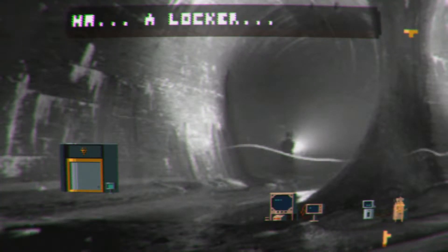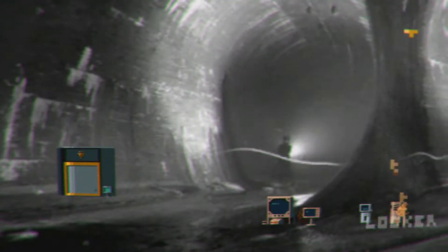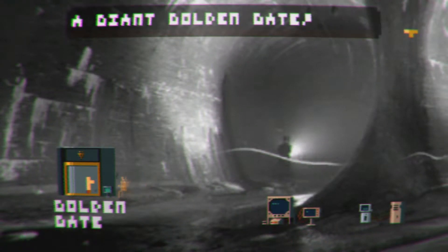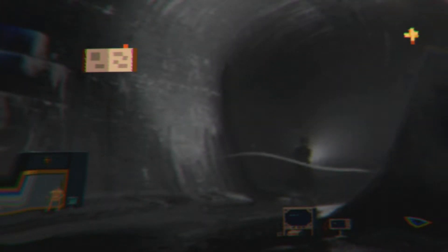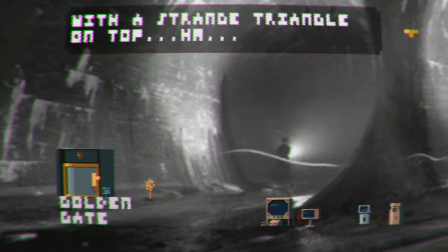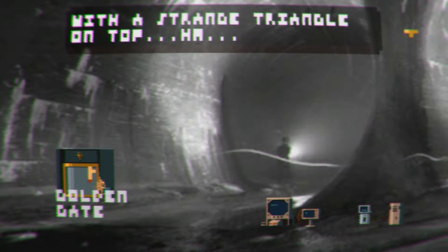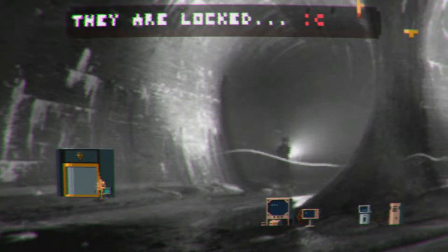Let's go to the locker. A locker — locked. Really? Let's go to the golden gate. A giant golden gate — wow. With a strange triangle on top. They are locked. Sad face.